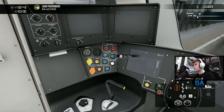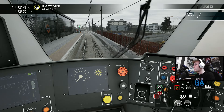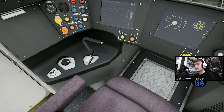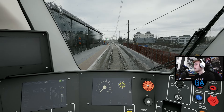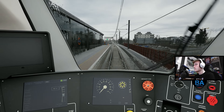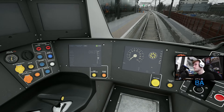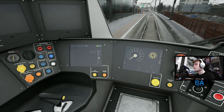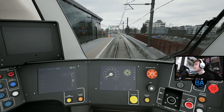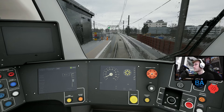Right, now we'll get the doors shut and it'll be Barking next. So we'll do it HUD-less again, see how we go. Let's go. You get a little toot to the orange army there - they've got an object between them and the running route so they're line-side.